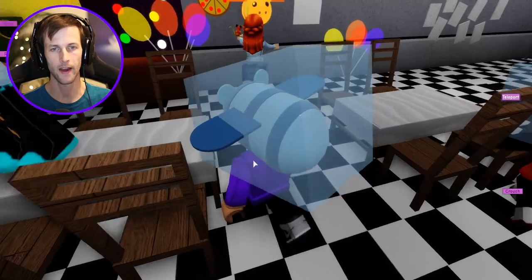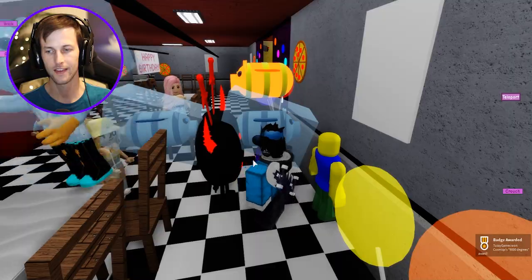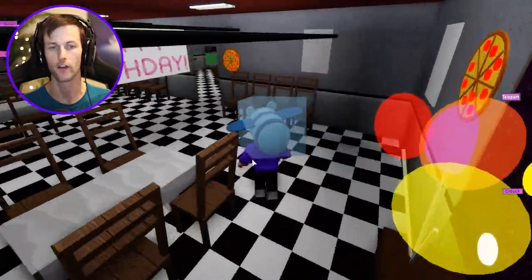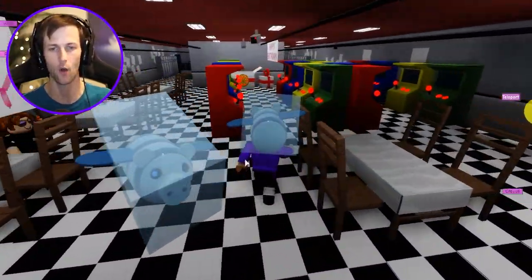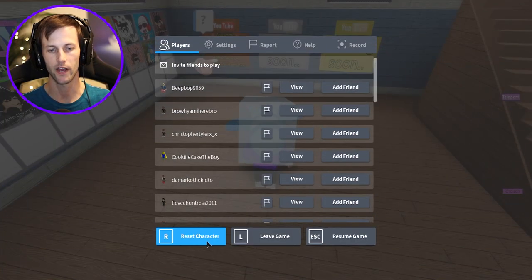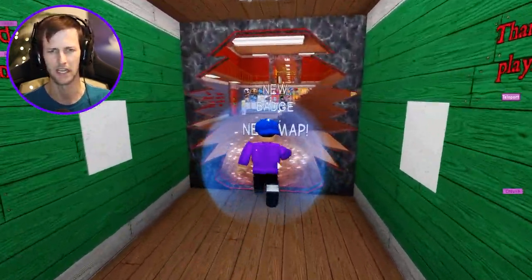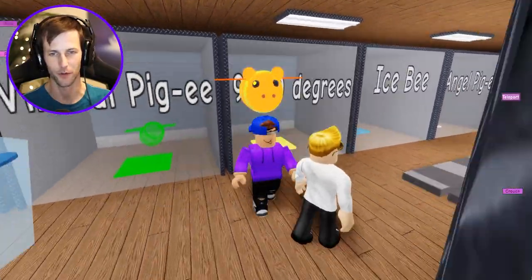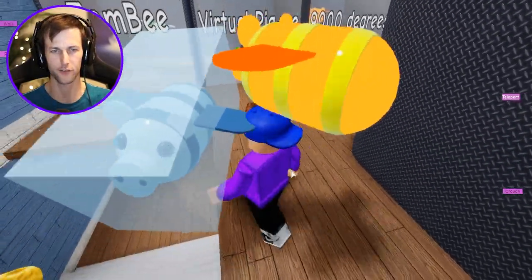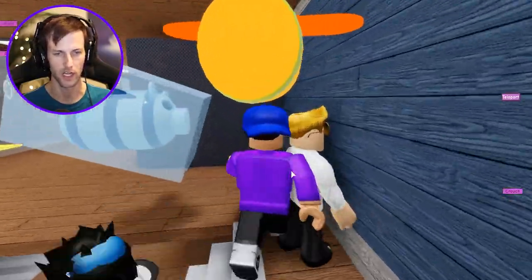It's right there — literally right when we walk in! The 9000 degree award! It's glowing gold like it's on fire — like a pizza oven, now I get it! Teleporting back to reset and get the 9000 degree piggy. There it is — 9000 degrees! Now that's what I'm talking about — warms me up after getting frozen from that ice bee.